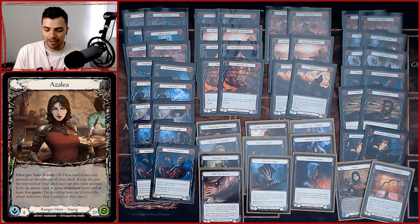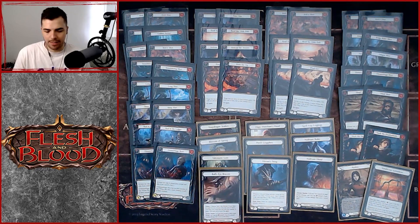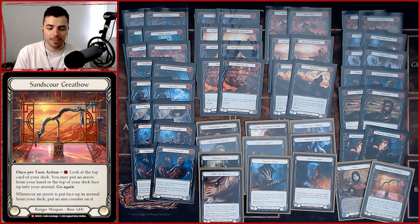One of the decks I'm playing is Azalea, and I'm pretty excited. You're going to see a lot of new cards with Azalea, the main one being Sand Scour Great Bow — this is what this particular Azalea deck is built around. There are some really cool cards in Dynasty with this aim counter mechanic, and the ability for Sand Scour to potentially put a card into play off the top of your deck as opposed to your hand, paying one resource effectively — really, really powerful.